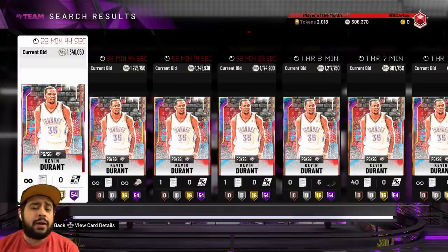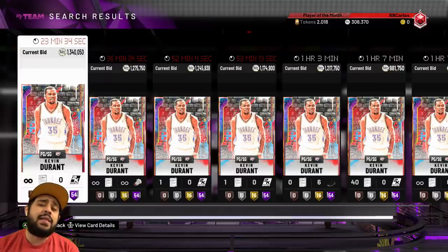2K ended up dropping some new Locker Codes, and they also dropped a new free Galaxy Opal event right now, which we gotta do. We ended up selling a lot of our collection, so we're gonna be redeeming a lot of MT in this episode. If you're ready, leave a like right now on the video.